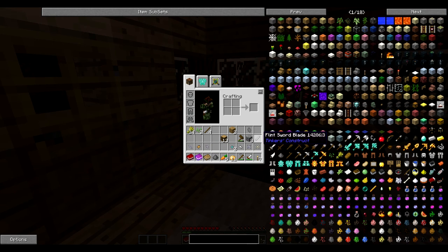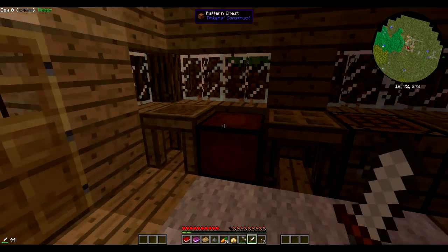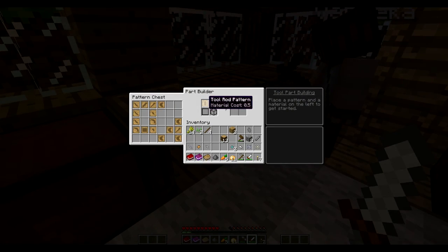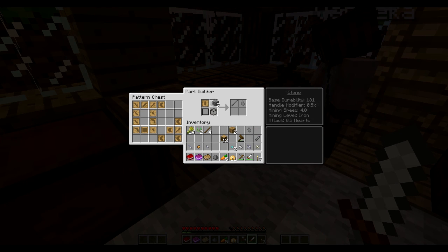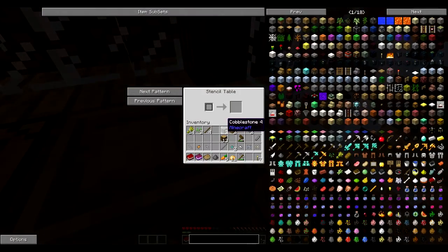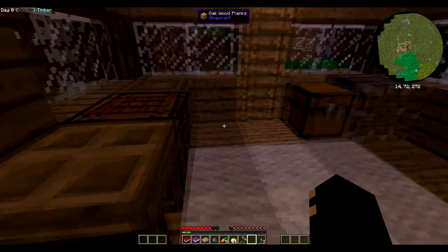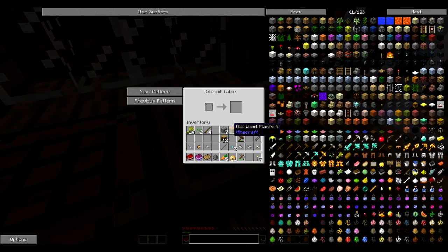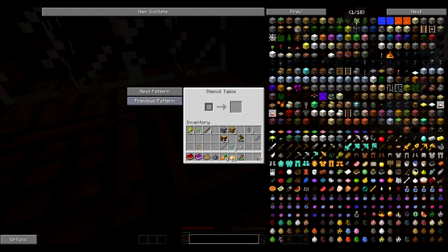I'm gonna build a prop sword — but wait, I have a sword blade, let's see if I can make you something with that. I don't remember how Tinkers works. Ow, what the heck? I don't know why I got hurt. Oh, I got hurt for some reason too. Are we vampires? Is it turning daytime? It's 5:16.